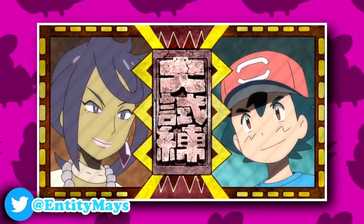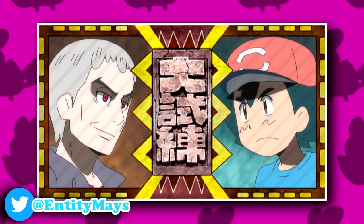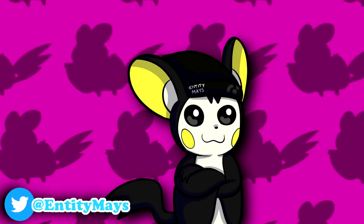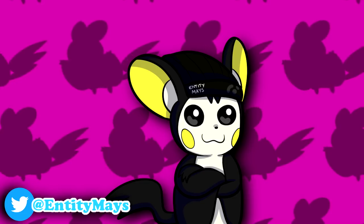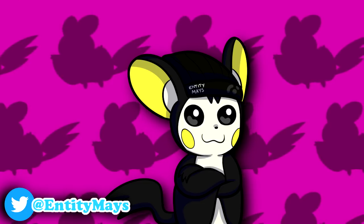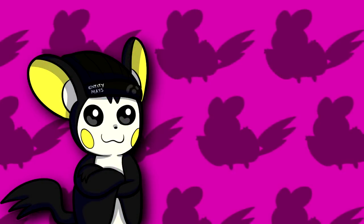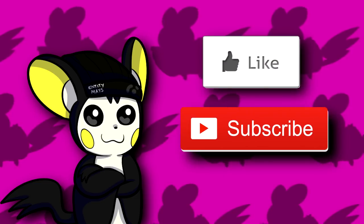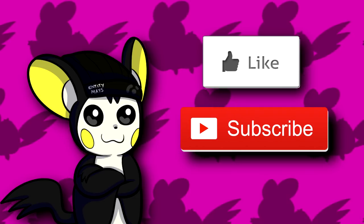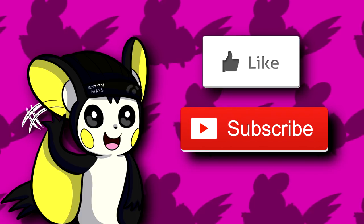We're all entitled to our own opinions — it would be much appreciated if you respect mine, and as always I will respect yours in the comments below. With the Ula Ula Island arc rating now stated, it's time to sign off. If you enjoyed this video, be sure to leave a like and hit subscribe for future Pokemon content — it helps out a ton. You'll also become a member of the Entity Squad. For now, this is Entity Maze signing out. Thank you for watching.